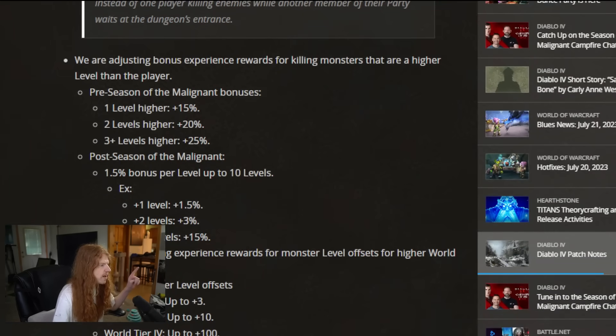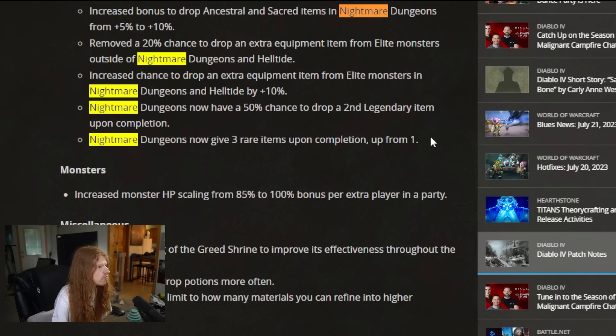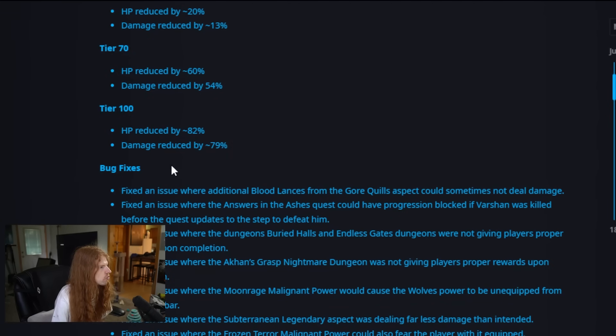They also buffed Nightmare Dungeon loot rewards — both a 50% chance to drop a secondary legendary, as well as the rare items you get upon completion. Meaning now that we're going to blow through these dungeons faster because everything just got nerfed, loot acquisition is going to be a little bit easier and faster as well. So technically, while the previous patch was kind of a nerf, Nightmare Dungeons seem to be what they're really focusing on. And this huge buff to the players — nerf to the Nightmare Dungeon — is actually going to increase your per-hour experience gain, as well as your loot gain and your glyph experience gain.